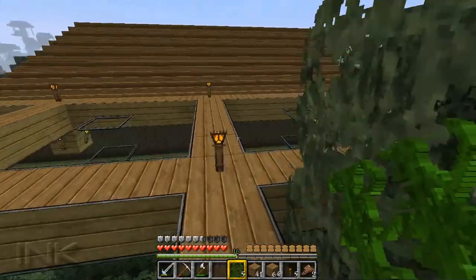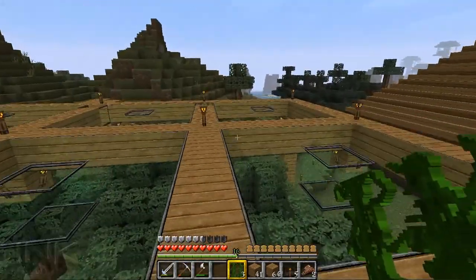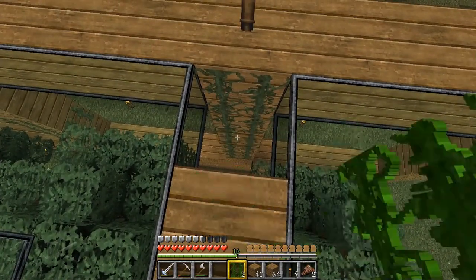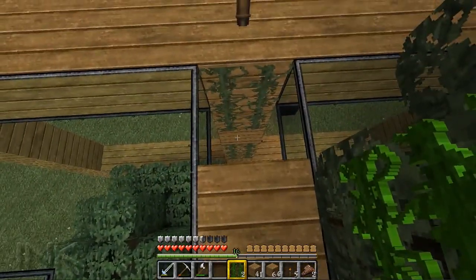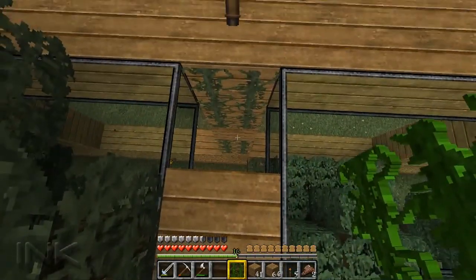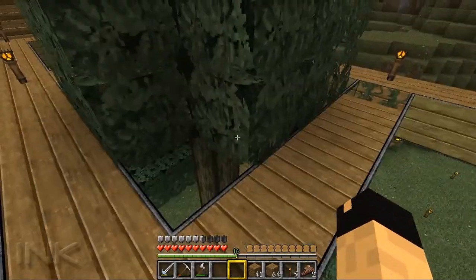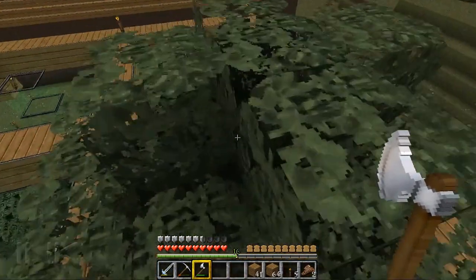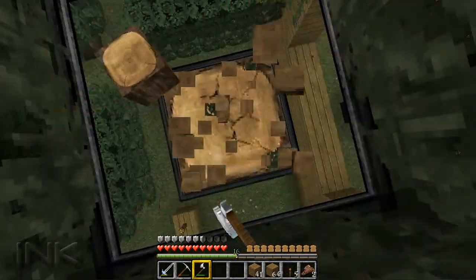I know they've got fancy automatic tree farms with pistons that take all the leaves off — just craziness — but I don't need anything like that. This will get me where I need to be: gather a couple apples, gather a little gold from the nether gold farm, make some golden apples, and we'll be happy. Alright guys, it's been Incoholic, and this is how to make a piss-poor tree farm. Stay tuned for the next episode and I'll see you then — take care!